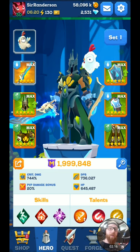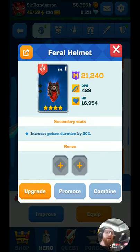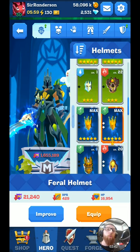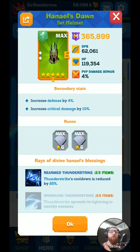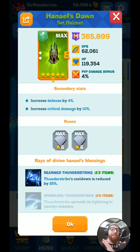Just to give you an idea, you can see a lot of green on my character here. Let's go over blue common gear first. Here's a piece of common gear — the Feral Helmet. The might is pretty low, it has four stars and poison duration, and there are two rune slots down here. Green gear looks like this. You can see I have two runes equipped, they're six-star max. This gear has more abilities, it is much stronger, and it also has those blessings I was talking about. Right now I have two pieces of Handles gear equipped, which gives me Rearm Thunder Strike — reducing Thunder Strike's cooldown by 25%. If I had the full five-piece on, I would get Sparkling Thunder Strike, which changes the ability entirely, and the lightning from Thunder Strike will spread to nearby enemies, making the AOE even bigger.